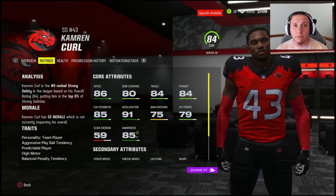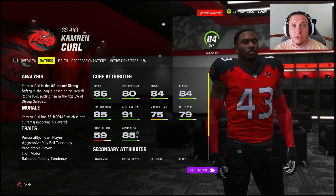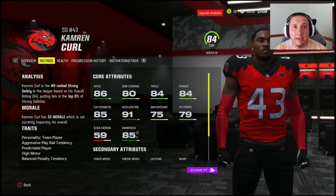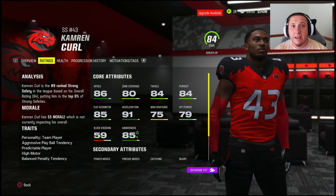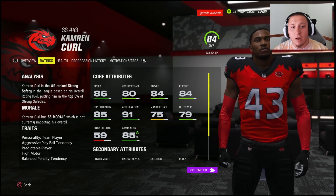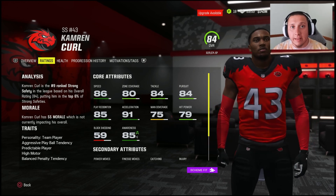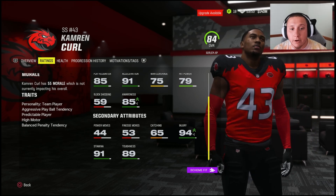A good way to think about your safeties is as a cross between a linebacker and a cornerback — athletic enough to cover like a corner but with the skill set to make tackles and pursue. So 86 speed is not ideal; you're looking for safeties in the 90-plus range, because that means they'll be able to keep up with faster players and react and adjust quicker when you factor in acceleration, agility, change of direction, and jumping.